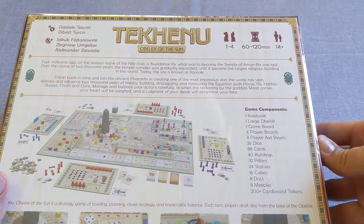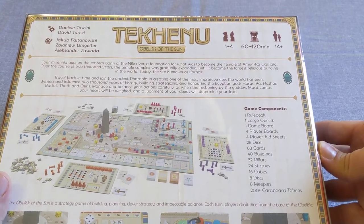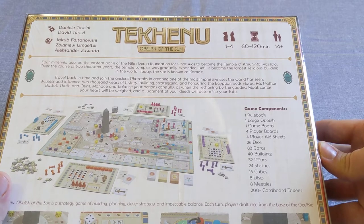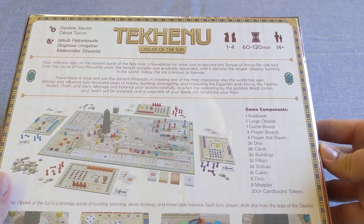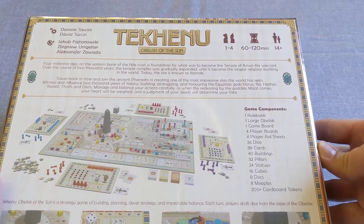The game components are: 1 rulebook, 1 large obelisk, 1 game board, 4 player boards, 4 player aid sheets, 26 dice, 88 cards, 40 buildings, 32 pillars, 24 statues, 16 cubes, 8 discs, 8 meeples, and 200 plus cardboard tokens.